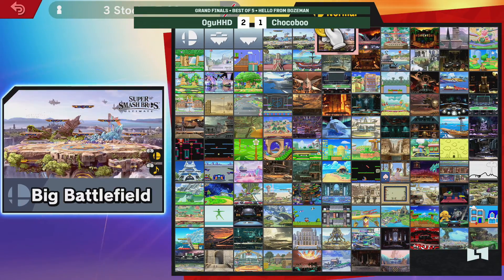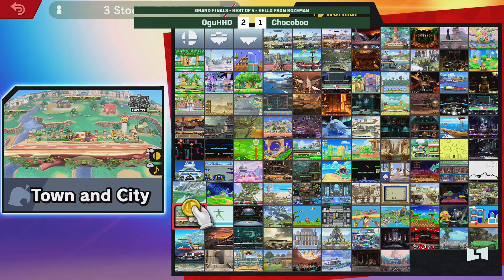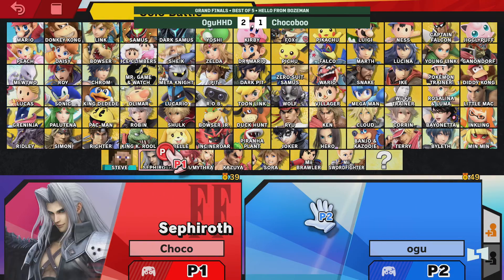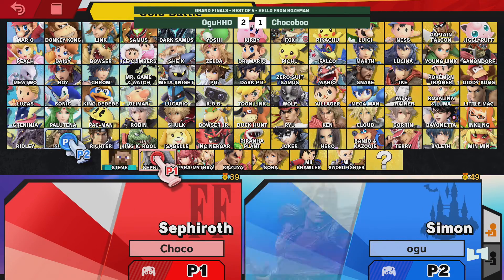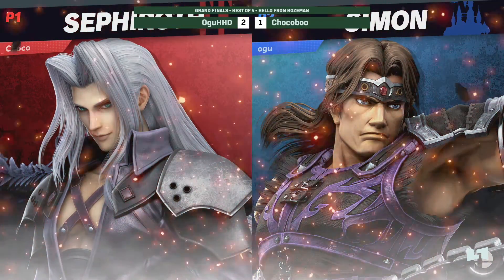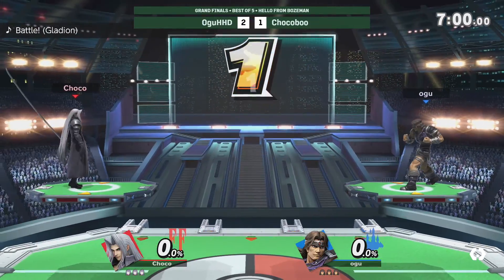Chinua is from winner's side, so fortunately he is potentially one game off of taking home the big cash prize. Choco looking to win two games and then another three after that. Seeing the switch to Simon — pulling out the Belmont, gonna play a new kind of ranged game here, just keeping Choco on her toes and unable to adapt. That's the hope.